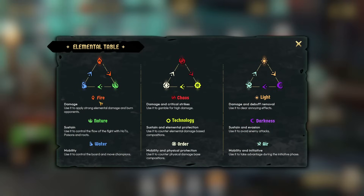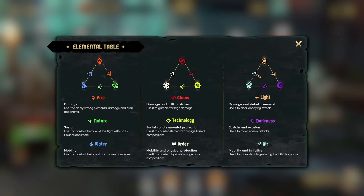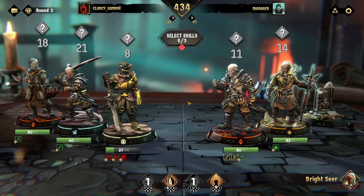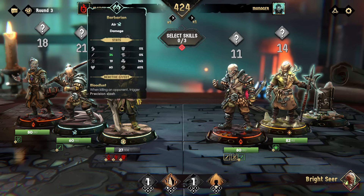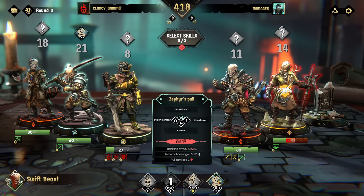Let's see what kills fire. It's an alignment chart: chaos, technology, and order - light, darkness, and air. Why air? What is air doing with light and darkness? Light counters air, air counters light - wait, light counters darkness and darkness counters air. Light and darkness just balance each other out? No - light cancels out darkness in this universe. The good guys always win because the bad guys just keep getting canceled out.